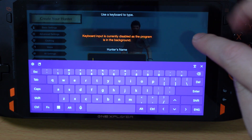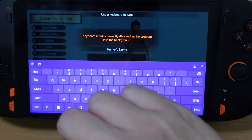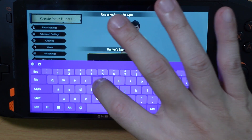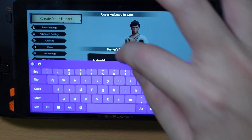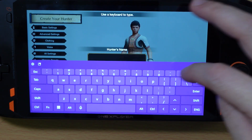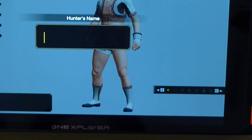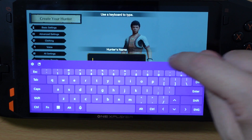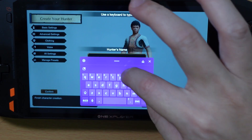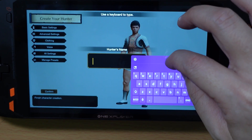We want to use the virtual keyboard in our game, so tap back into the game itself. It may tell you that keyboard input is disabled — that's because we dismissed the Start menu without tapping back first. Tap again into the game and you can see that keyboard input is now going in. If you can't see what you're typing, you can press the keyboard layout button to change it to small mode so you have a movable keyboard that stays out of your way.